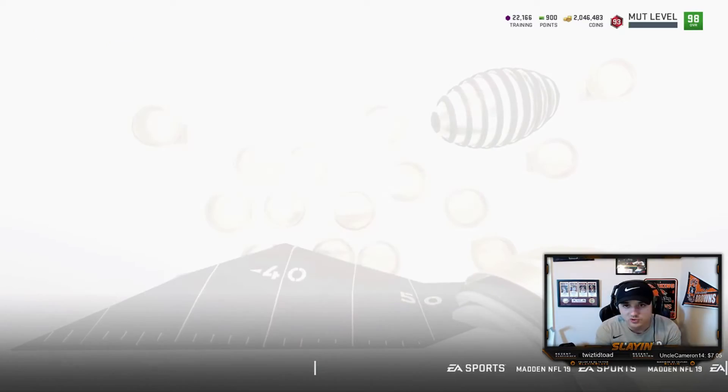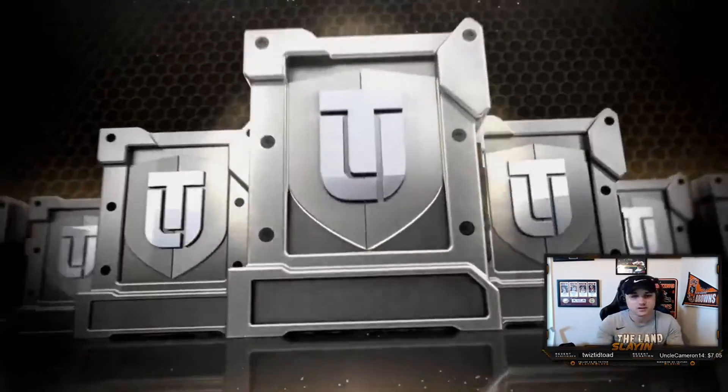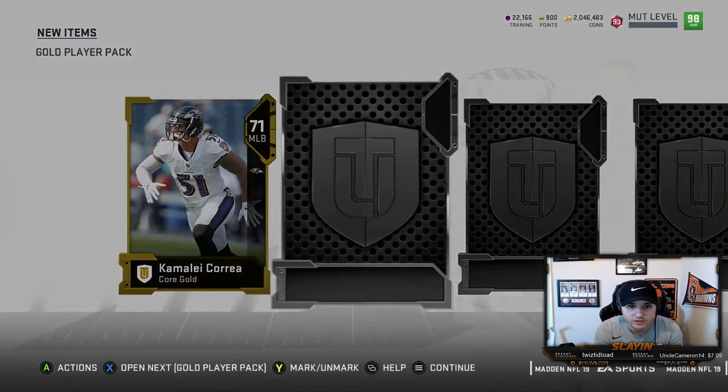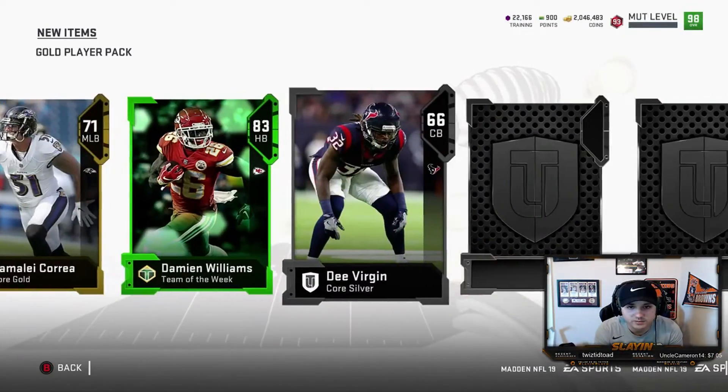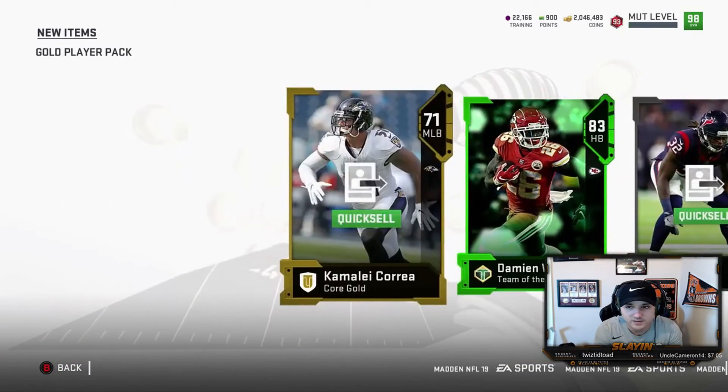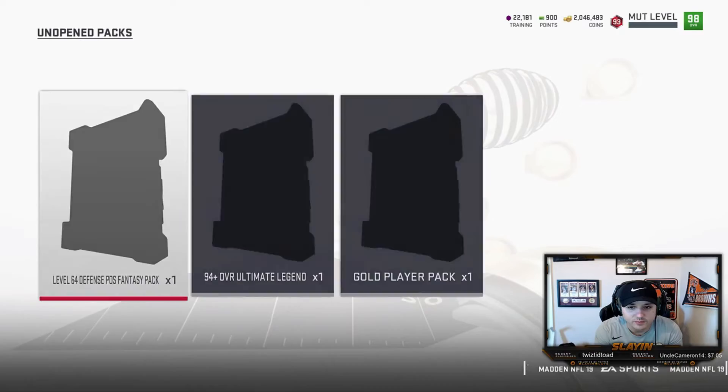We're just gonna get rid of all those. Probably not the smartest move but the binder's full, so to heck with them. It's taking forever to load into these. Damian Williams — we do get another elite power up, Javon Kearse. That wasn't that bad of a pack.